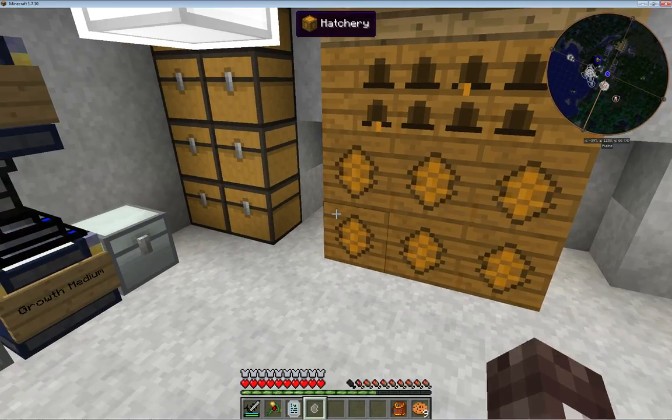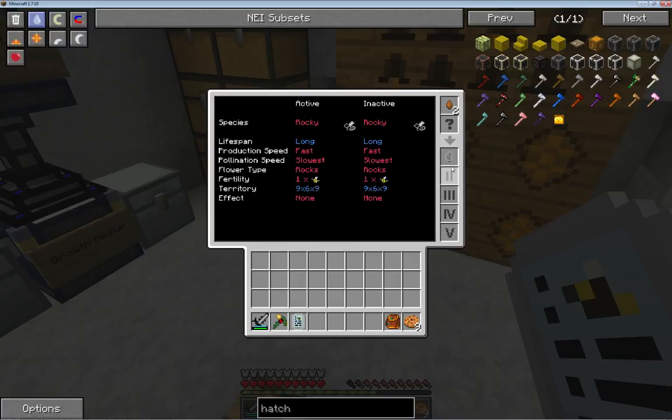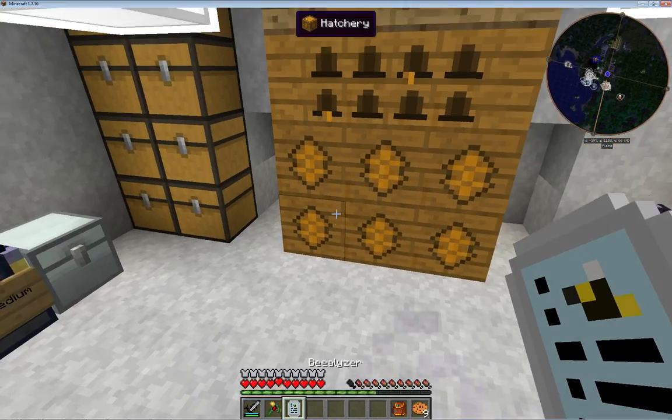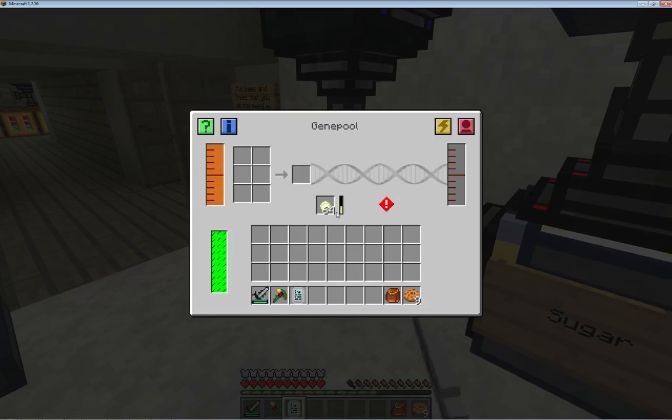This one is my base bees that I like to use. If I show you quickly the traits on these ones — they've changed a bit since my first introductory blog post. Those are all still the same, but what I have done is changed the tolerances on them. I couldn't get that up to five for some reason, but I'm happy with four — it'll do fine for me.